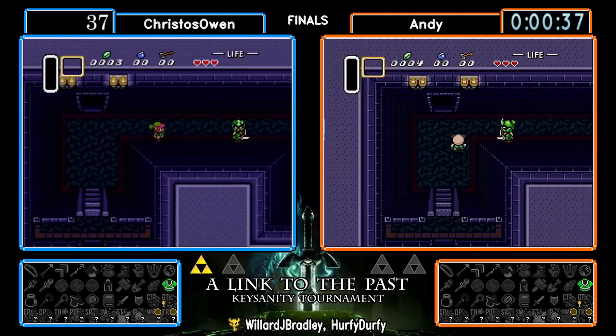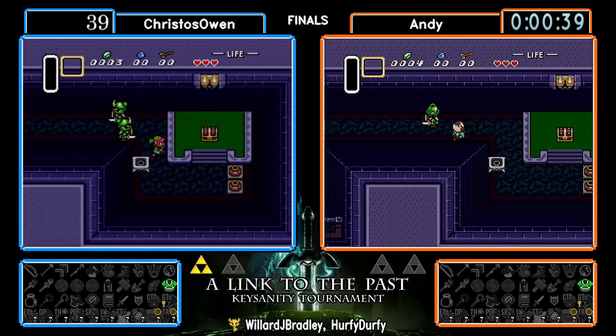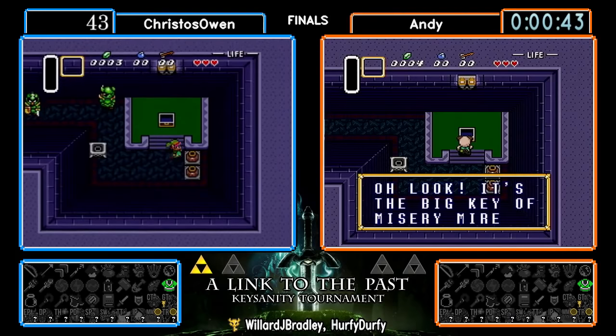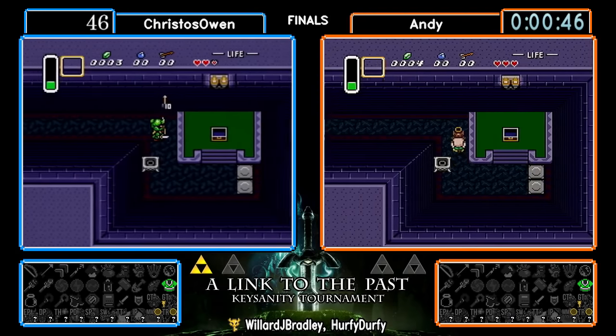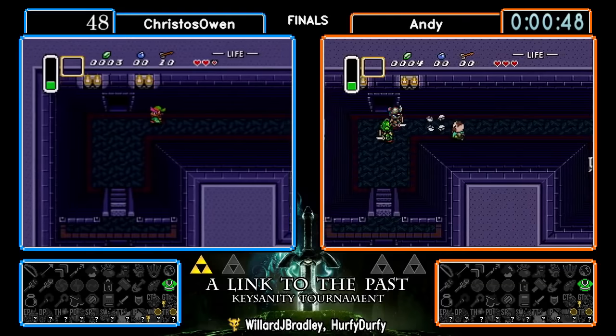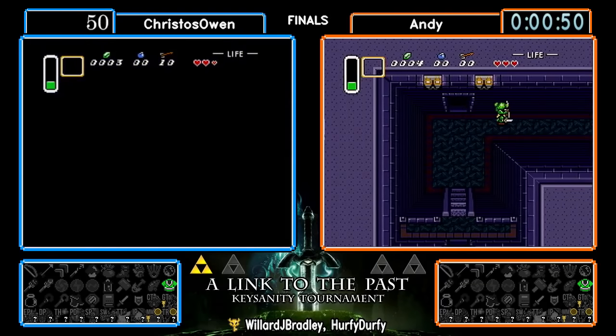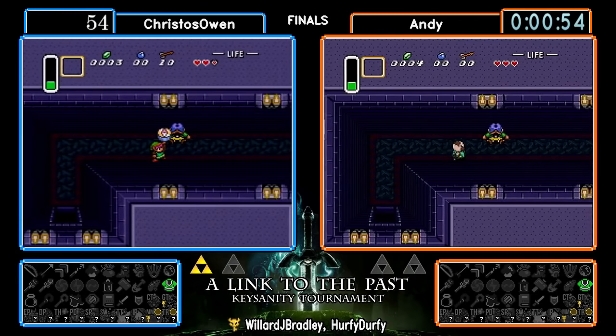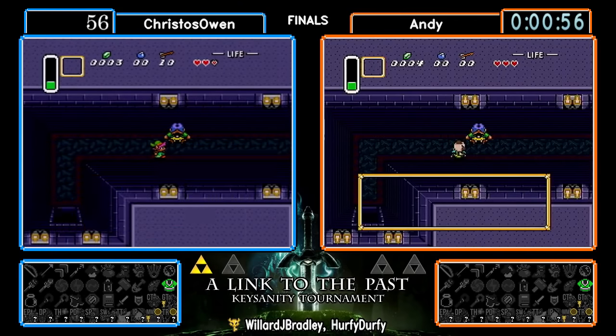It's gonna be a PB right here — one of those hot and spicy randomizer PBs. We got another big key to Misery Mire. Can we get a third big key right off the bat? Grabbing all the big keys, and considering the first item these guys are getting here is more or less the last item you usually need in the game.